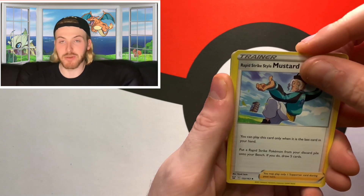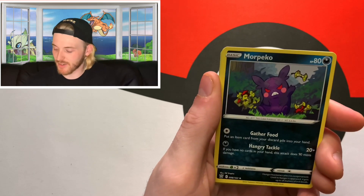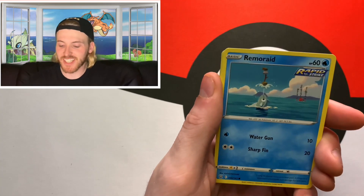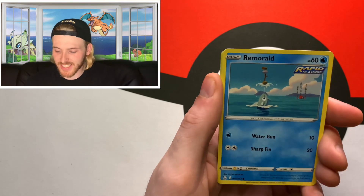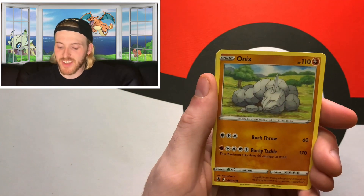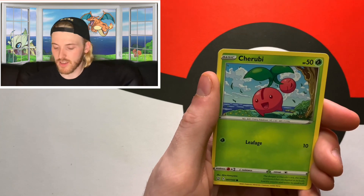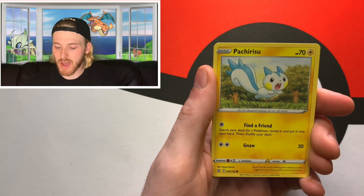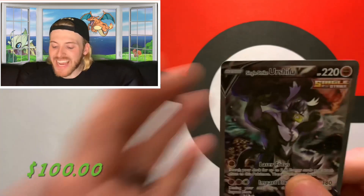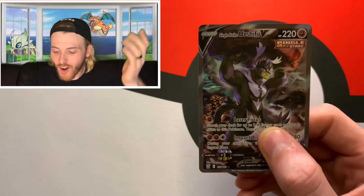Rapid Strike Style Mustard, Morpeko — that's the angry version of Morpeko, I don't really see him on cards that often — Remoraid Rapid Strike, looks like he's training, spraying rocks in the air and balancing them, Onix, Kubfu Single Strike, Cherubi, Pachirisu, a reverse Sceptile — and our rare... we got the full art Rapid Strike Urshifu V! Oh my god!